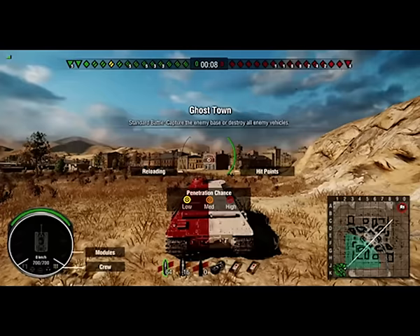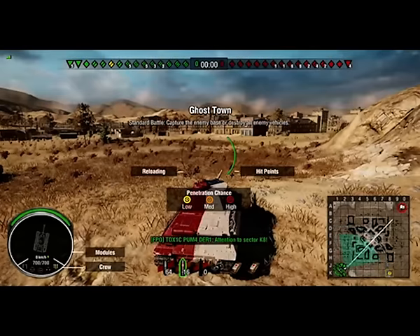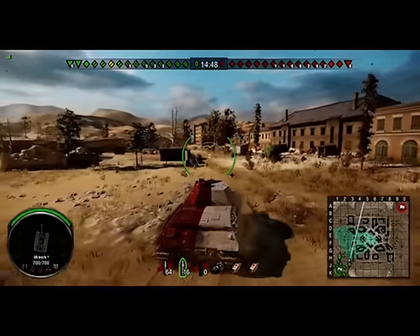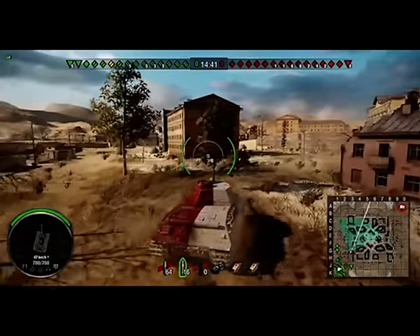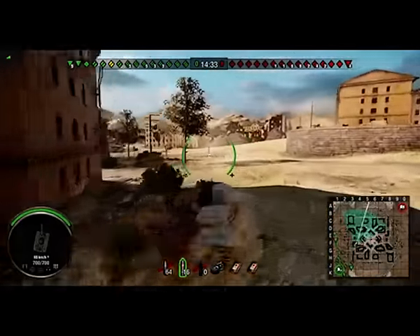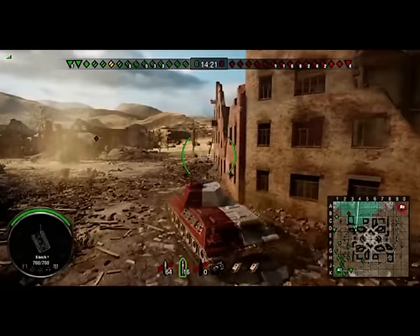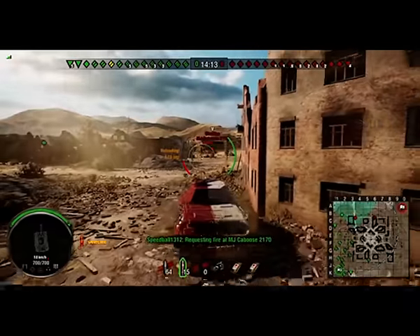Here we are on Ghost Town and this is the new Skoda T40. It's a tier 8 match, standard battle. You can see from the back how it looks like a T-34 — the hull at least. You can see it's nimble and quite nippy; it's up to 50 km/h — that's the top speed in a straight line. Going to push this flank, try and spot some across the far side. The light tank has already pushed right corner — let's wait, get aimed in. You'll see the aim time here.